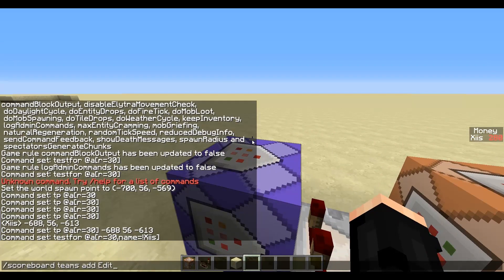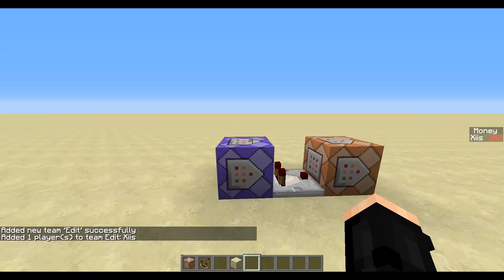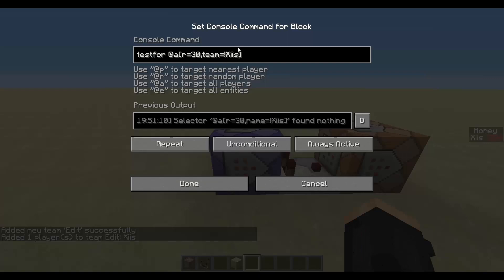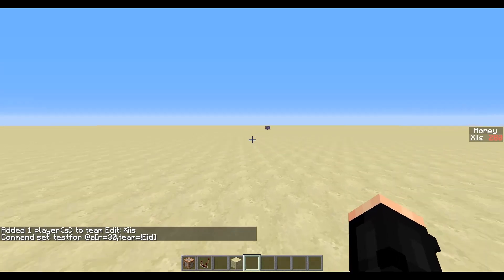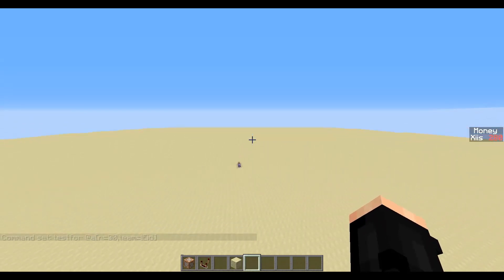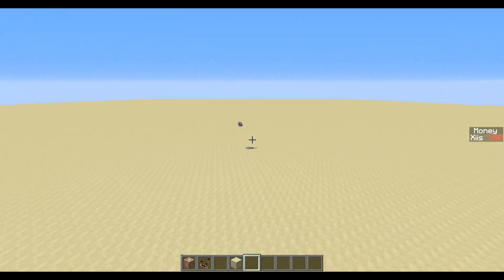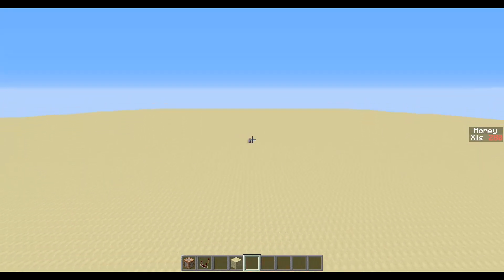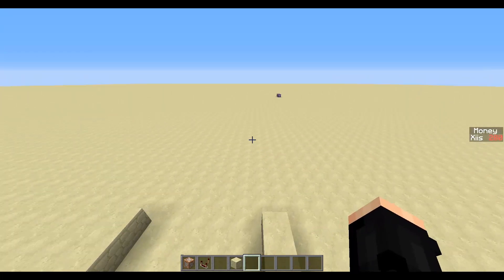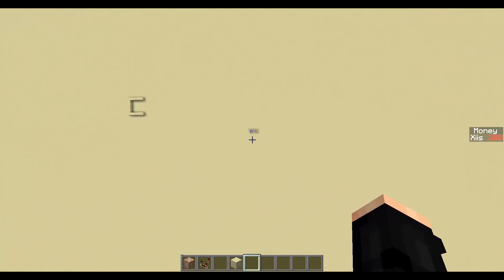You could also add a scoreboard team — for example, scoreboard teams add edit — and then use team=!edit to exclude anyone in that team. If this causes you to keep getting teleported, you want to fly up above the comparator. It's a radius of 30, so make sure you're more than 30 blocks above it. This can take a bit of patience because things like this always happen.